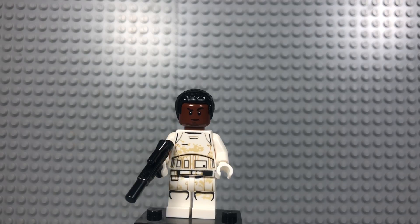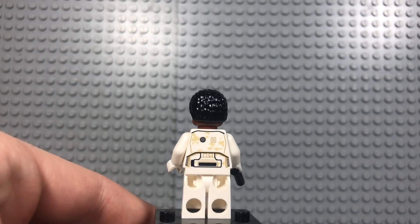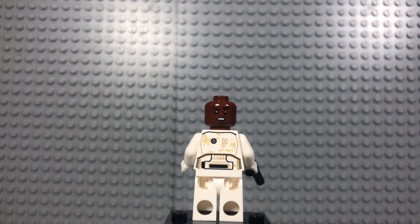He's got the awesome sand on his armor, makes it look pretty cool. He's got the reddish brown skin color, more sand on the back. He does have an alternate face with a more confused expression.